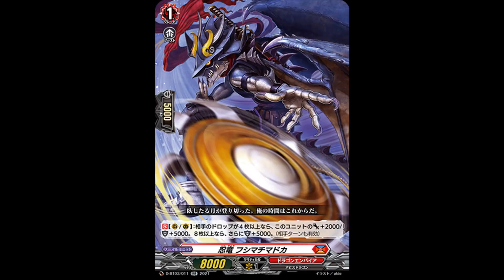Now moving to Dragon Empire. First off, we got a double rare: Stealth Dragon Fushimachi Madoka. Grade 1, 8k power, skillless count rearguard guardian. If your opponent's drop zone has 4 or more cards, this card gets plus 2k power and 5k shield. Then if there are 8 or more, it gets an additional 5k shield, and it's active on both players' turns. So it could be a continuous 10k booster or a 15k shield. Nice for being generic because it can hit numbers as a booster, and it's also considerable in Overdress if you want to boost Trickstar. There's also Eugene, who can be retiring a lot of stuff, which will of course build up your opponent's drop zone. So play this at your leisure.